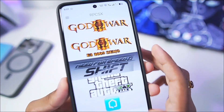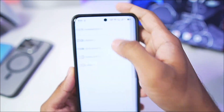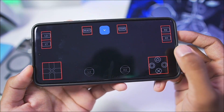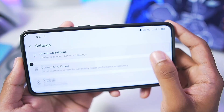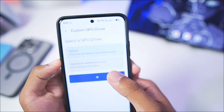Here is the latest RPCSX emulator UI. You get a lot of features such as editing overlay — you can see the control panel and edit the control size and settings by going into the Edit Overlay section. If you go to the Settings option you'll be able to see all the settings of this emulator, including custom GPU driver support.